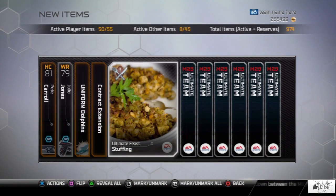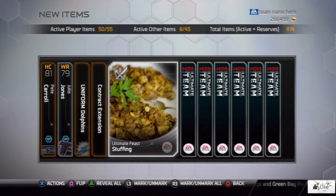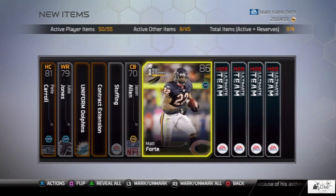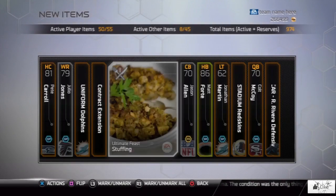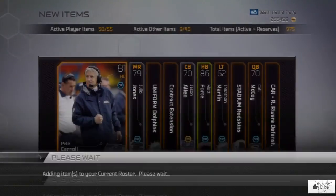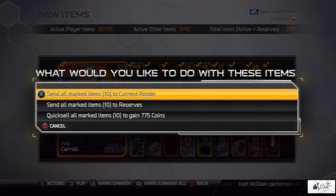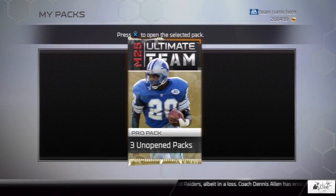Right off the bat we pull stuffing, which is nice — I definitely need that for one of the collections dropping on Wednesday. I'm not sure if you can get more than one in the same pack, but I'm going to send that to my actives and then move it to a pending collection. That way I'll be ready as soon as everything comes out. Three packs to go.